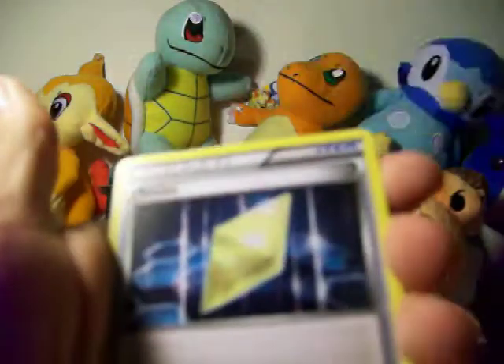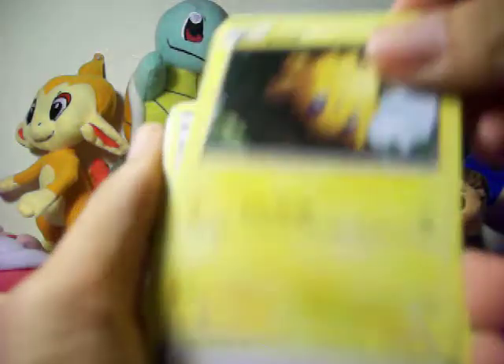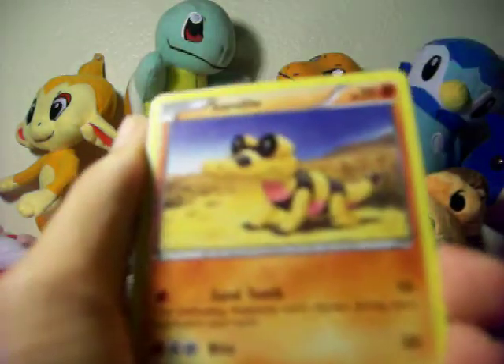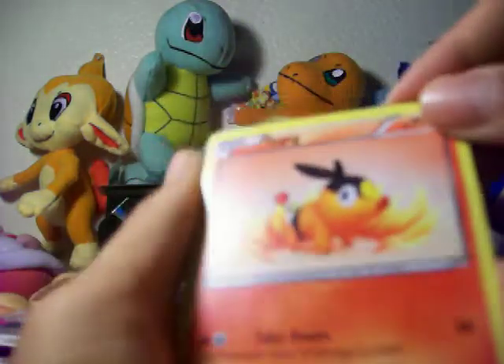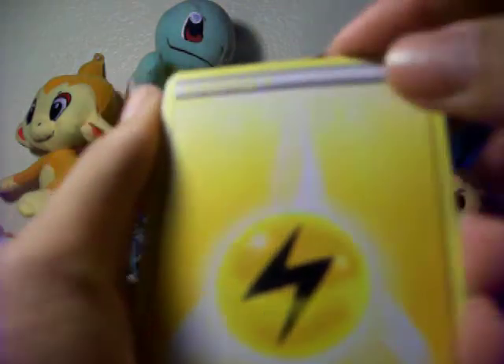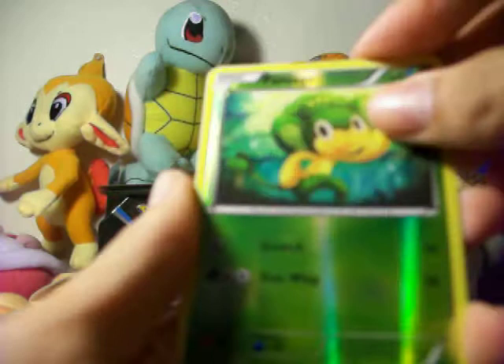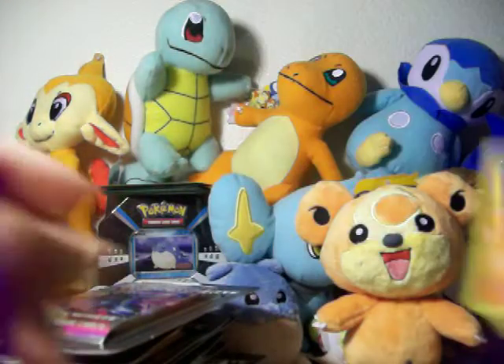Pack one: Girder, Pignite, Revive — that looks cool. Joltik, Potion, Sandile, Tepig. I don't like the Energies in this one. Pan Sage is our Reverse and our Rare is an Emboar. That's the second one. Second pack is the Zorok pack.